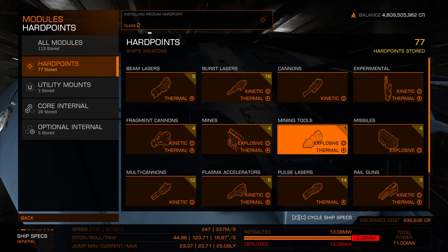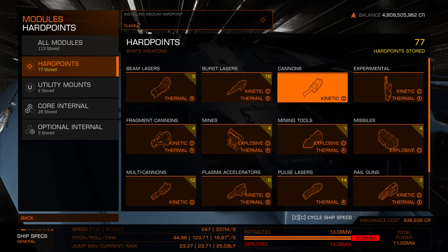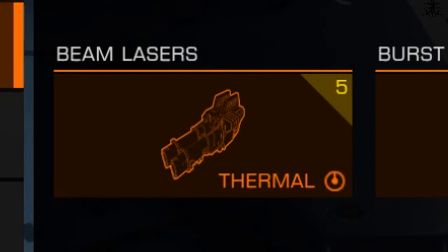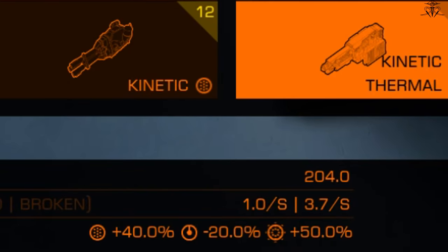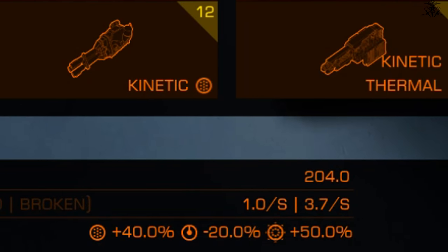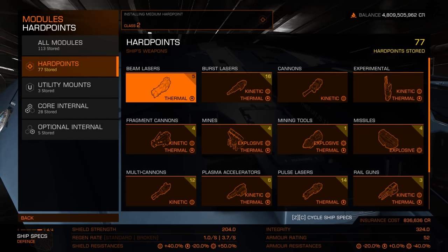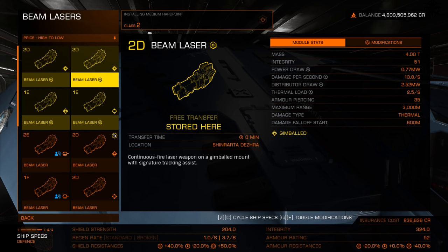What are the best weapons and builds? That's a big topic we'll get to later. For now, let's learn what everything is. Let's pick a beam laser. You can see the icon showing what damage type it does — though through engineering you can change attributes. Not counting stored modules, you have multiple sizes and types of weapons to choose from.